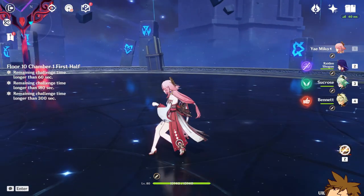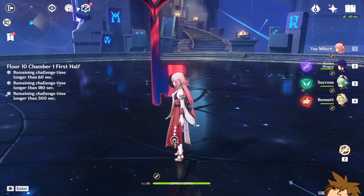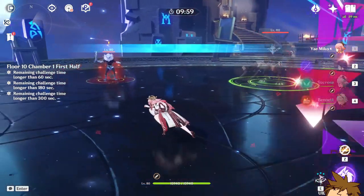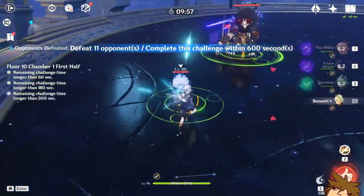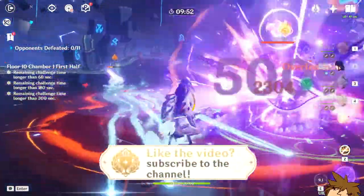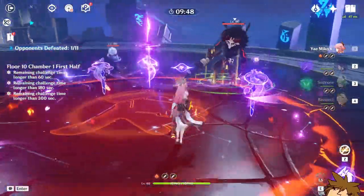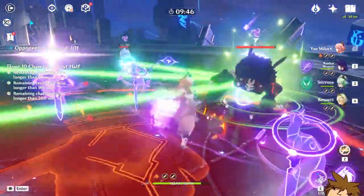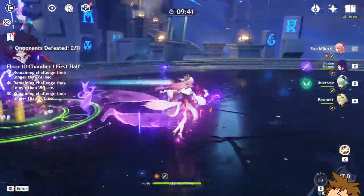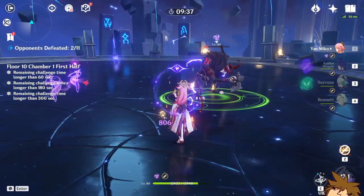So we're on Floor 10 just so we can see the energy recharge and how much it affects things. I'm on Floor 10 because there's more enemies on this floor than Floor 12. We're just gonna try this out. We use the elemental skill and we should get the buff, so let's use the burst — boom. That was good.